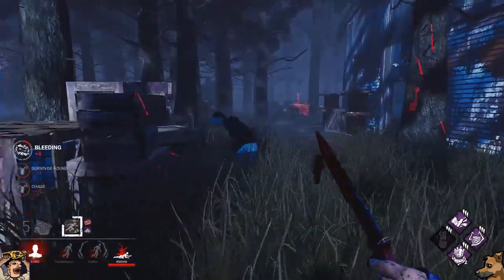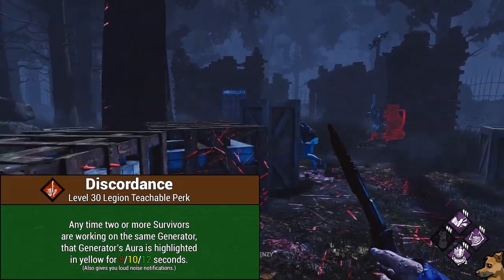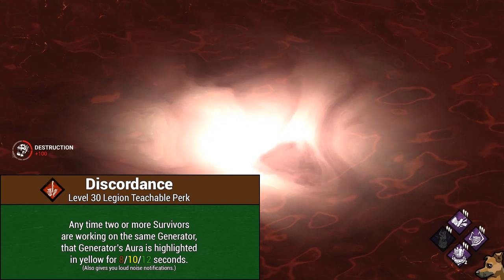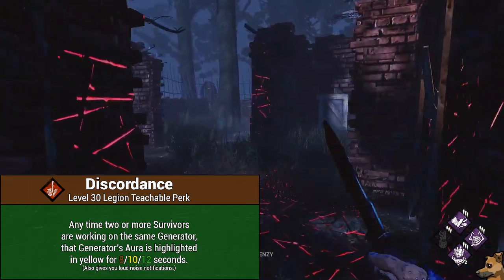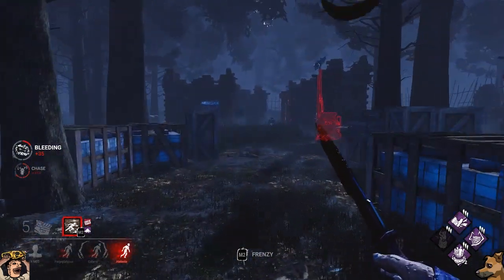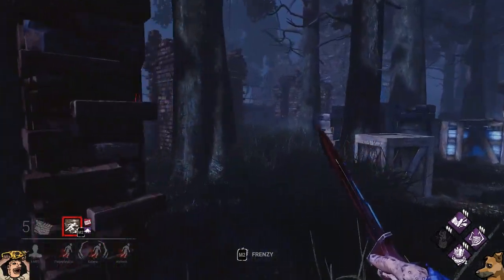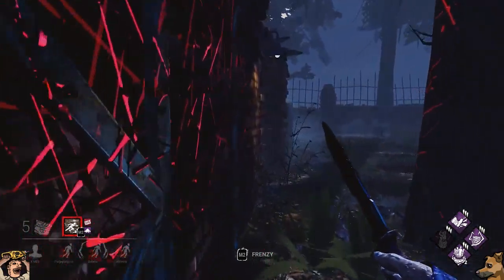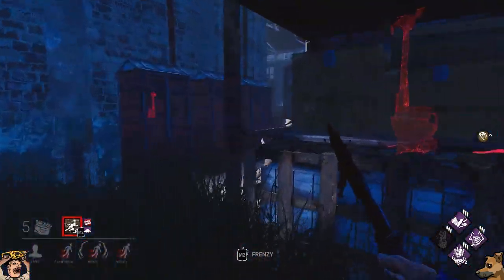Let's get into the perks you'll unlock if you put your blood points into the Legion. At level 30, you'll unlock the teachable for the perk Discordance. Discordance will make it so that any time two or more survivors are working on the same generator, that generator's aura will be highlighted in yellow for 8/10/12 seconds. It will also play a loud noise notification at that generator every time it procs. This may have the distinction of being the only perk in the game that gets worse as you put more ranks into it — would you rather be updated on where the survivors are every 8 seconds or every 12 seconds? Obviously, the answer is 8 because it will give you more frequent updates. Just leave this one at rank 1.